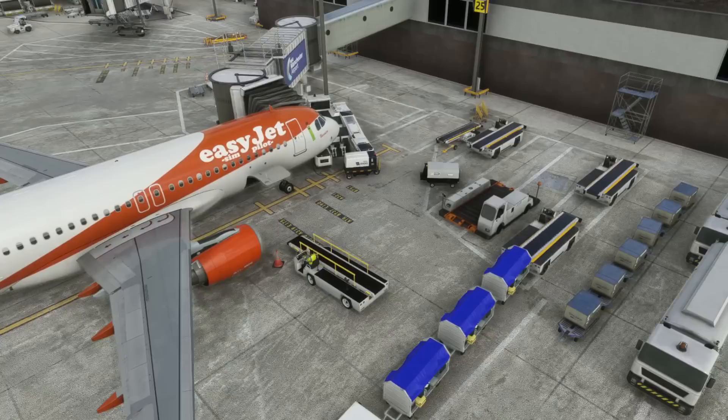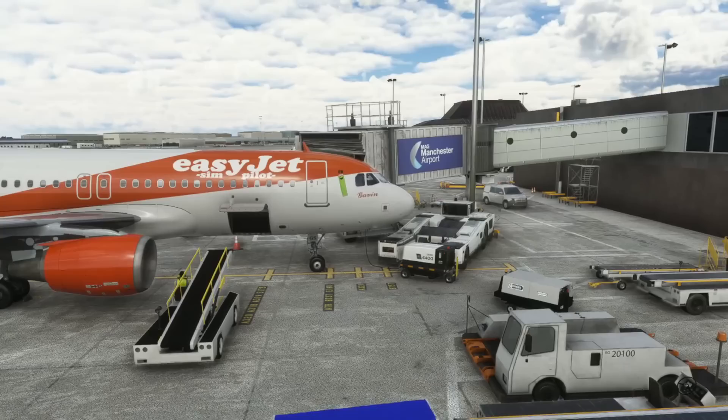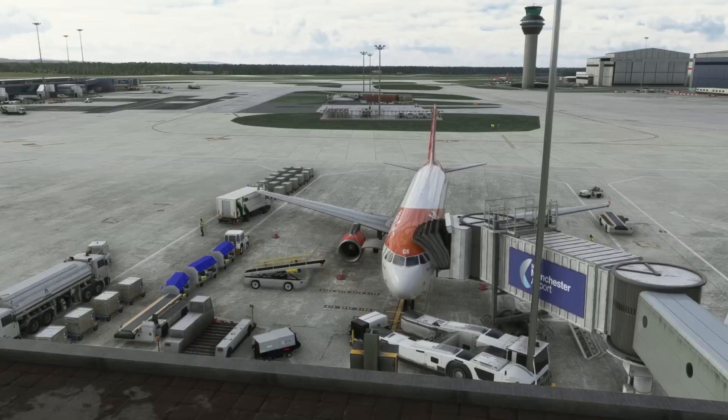FSFO actually has variants available for quite a number of different aircraft within Microsoft Flight Simulator. There are versions available for the PMDG 737, the Phoenix A320, the FlyByWire A32NX, the Headwind A330, the CRJ from Aerosoft, the default Boeing 747, 787s, and the Breedock 737. In this video we are just going to be focusing on their latest release — the Phoenix A320 edition — which at the time of filming is currently on sale for $14.99.